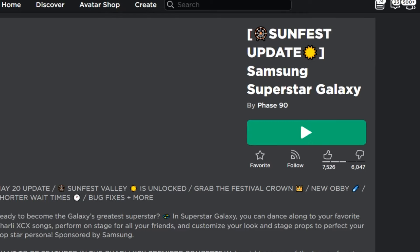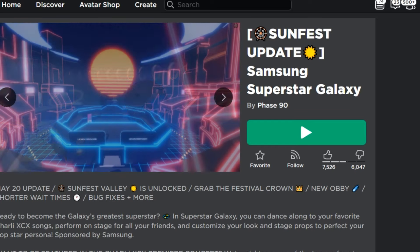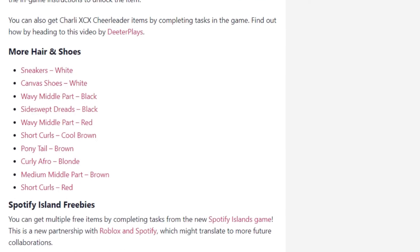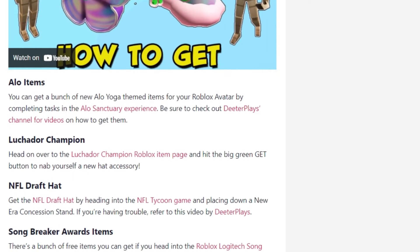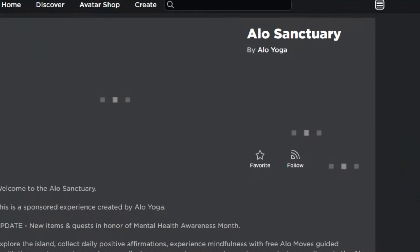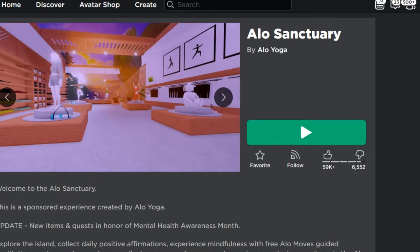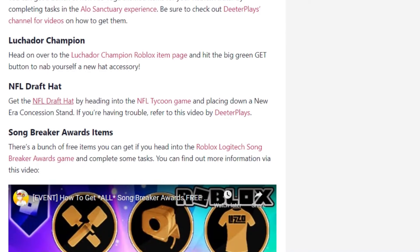I assume it's also a similar game to all the others where you can get some free outfits. Next up are some more hairs and shoes — I think most of you have already got these since I've made a video on those before. There are also Spotify Island freebies, and the Aloe items from the game called Aloe Sanctuary, plus the NFL Draft Hat in the NFL Tycoon game.